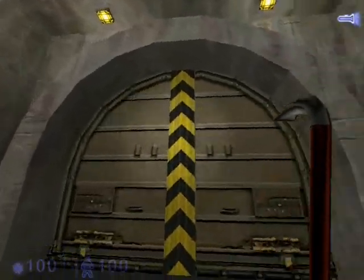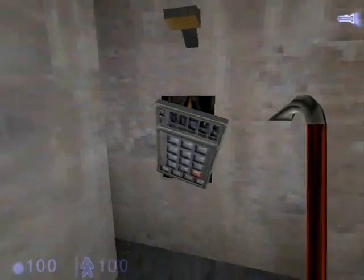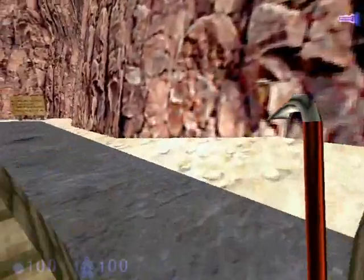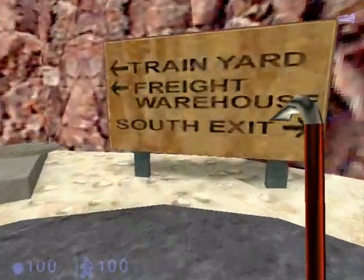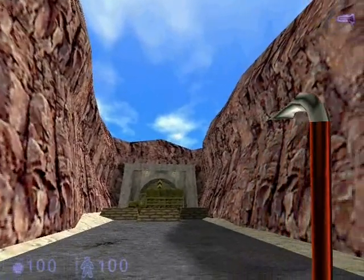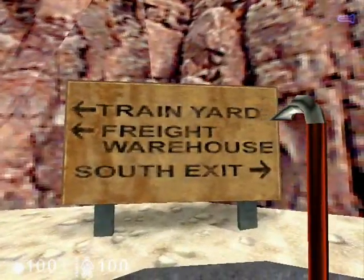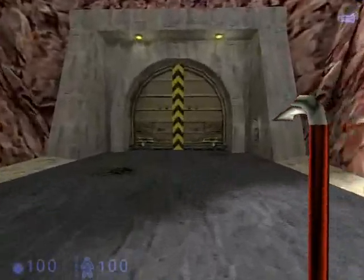This door can't be opened because of the broken control panel, so we have to go back down the street. This sign says it was the south exit — we could have escaped Black Mesa permanently. But we have to go the other way, which is the train yard and the freight warehouse. Press the control panel and go through the door.